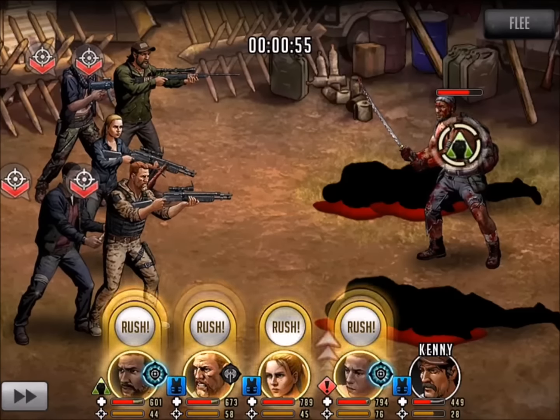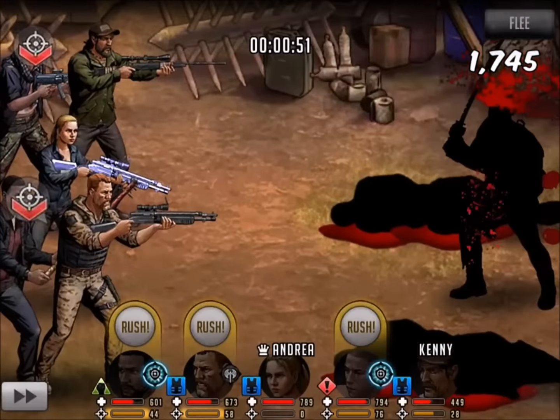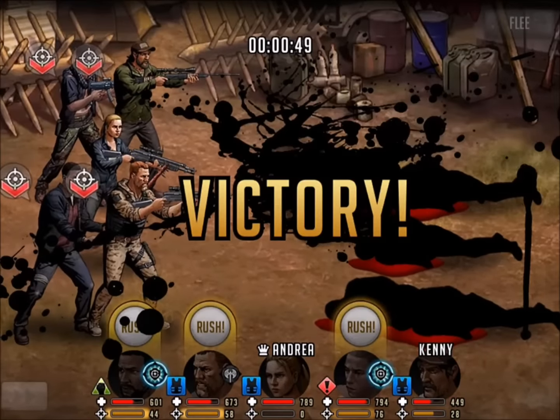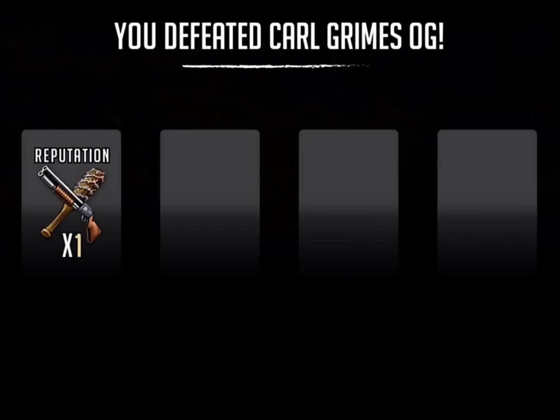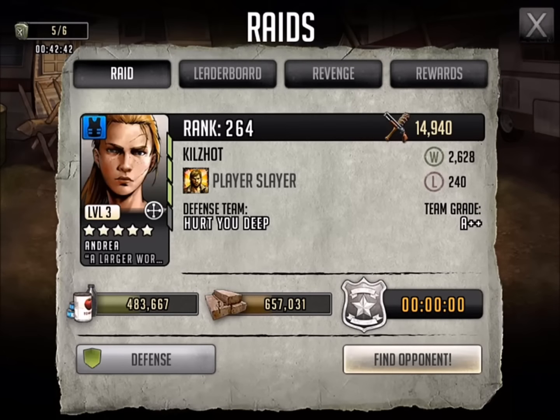I've got 58 seconds so I'm going to go ahead and end this. We'll go ahead and Eagle Eye Tyrese to walk away with the victory. This was for you guys — this is Carl Grimes OG, and I did pick up a few Telltale tokens as well. Thanks everyone for watching. My name is Killshot. Give this video a thumbs up. This is Super Rare Green Tyrese. Thanks. Peace.